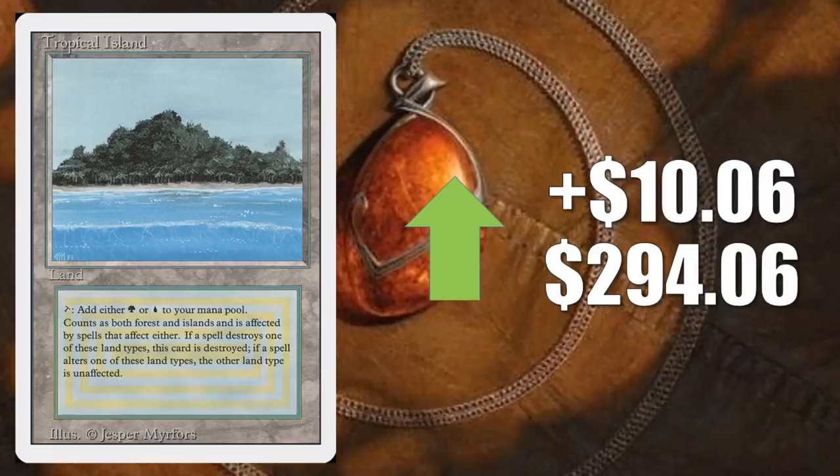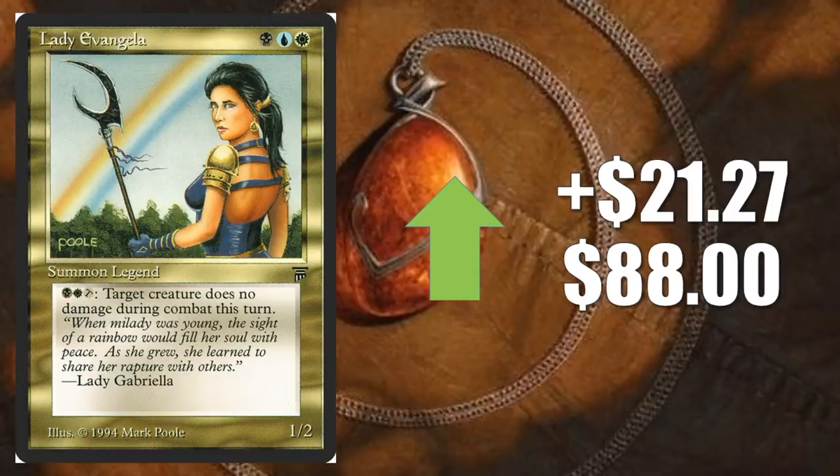Lady Evangela spikes for the second week in a row, going up $21.27 to $88. This is also on the Reserve List. Again, this one just feels like a buyout — we talked about it last week. I do think you're going to see the price on this start to drop maybe in another week or two. Usually when people buy up cards like this, they buy them on credit and try to sell them back when the price point gets pushed up higher. I don't expect this to last, although I don't think the card's going to go back down to where it was prior to the spike.